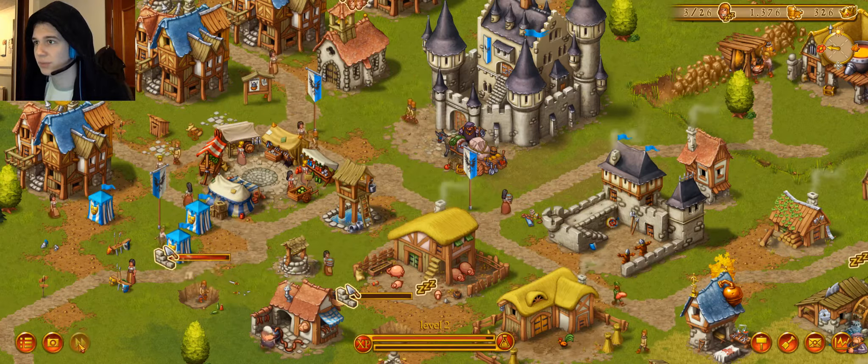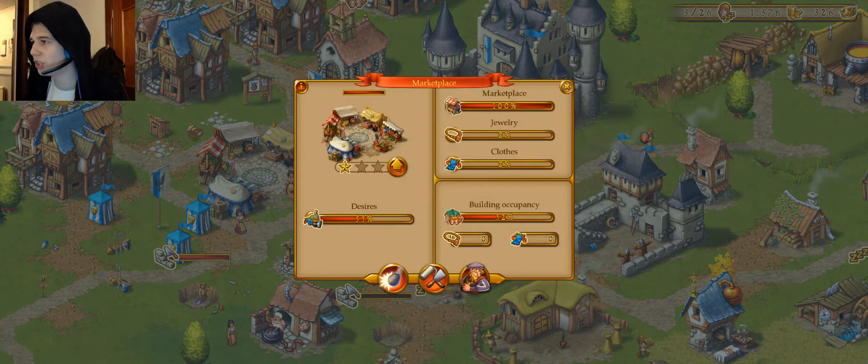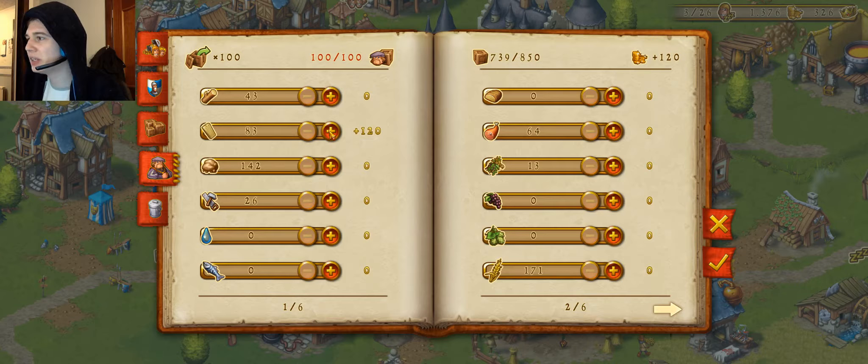All warehouses are full. Let's use the fact that the merchant is here — we'll sell some stuff. We'll get rid of a good hundred of this stuff, leave fifty. That's all the room he has.